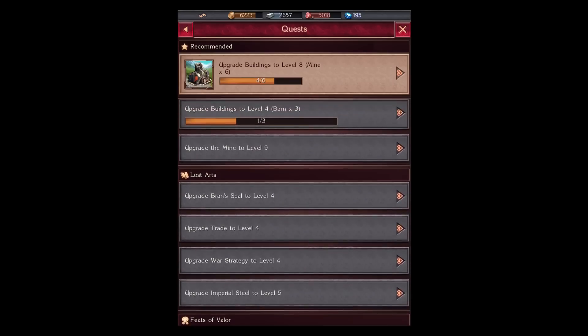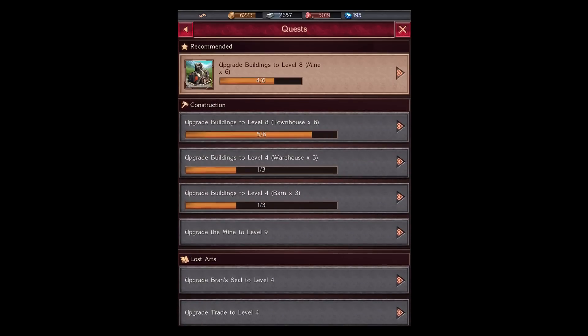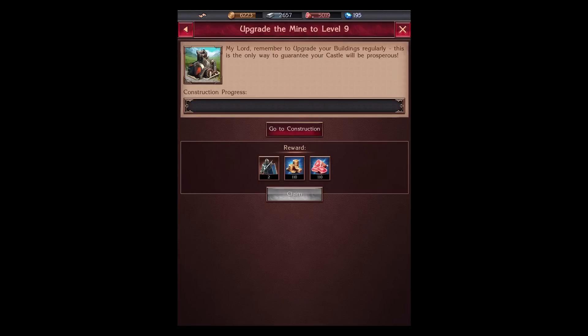Or if I upgrade my mine to level 9, I will get more troops, more gold, and more food.